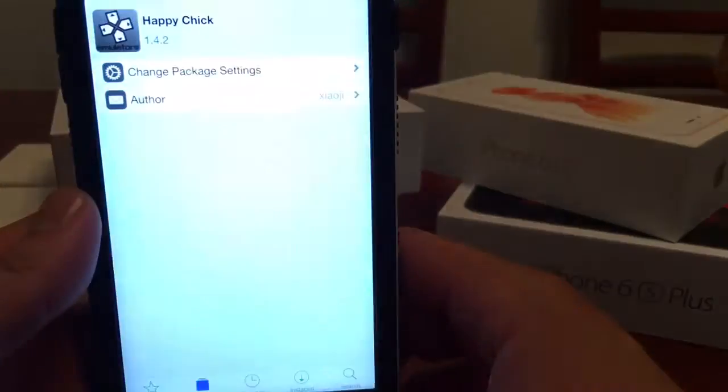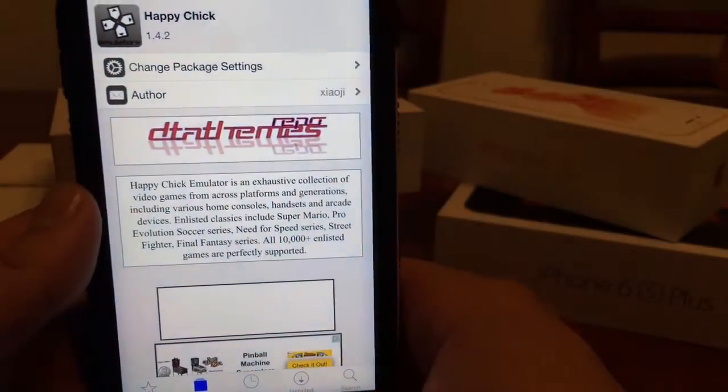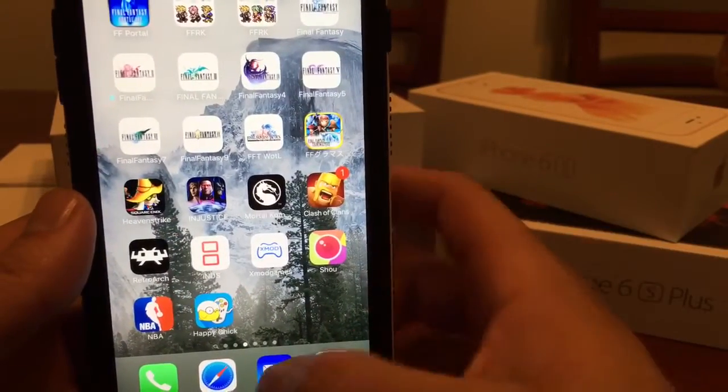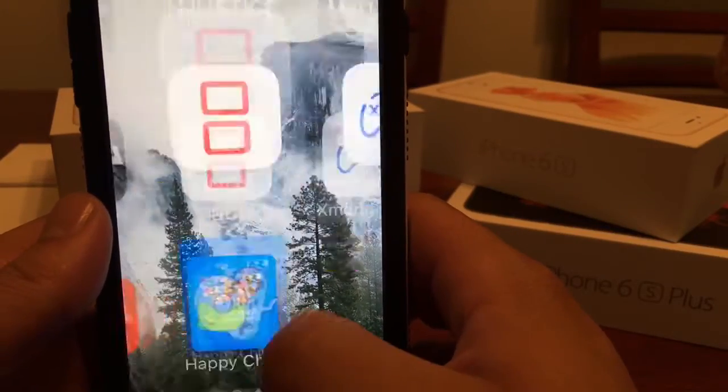We'll go ahead and return to Cydia, and that's all that we need to do. We're going to back out and find where it loaded up. There it is, down below right here, so we're going to go ahead and click on that.